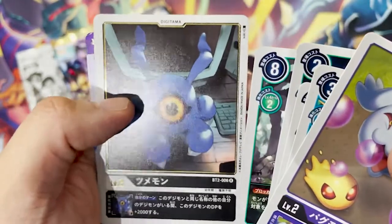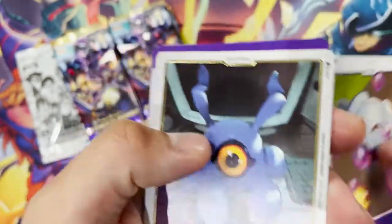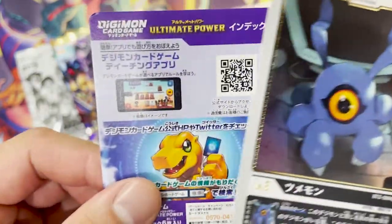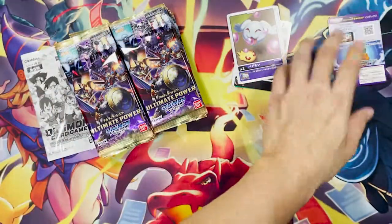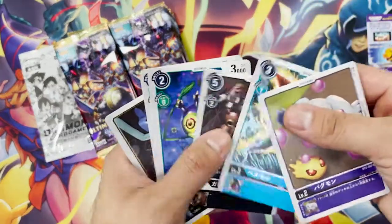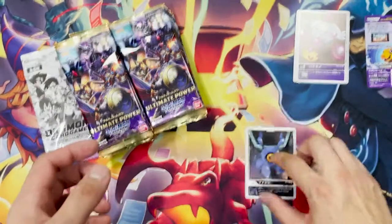Oh, that's a shiny one — I'll put that aside. Counting: one, two, three, four, five. So seven cards per pack... wait, actually this one is a token or something, so that means there's only six. One, two, three, four, five, six. Five of the common ones and one rare.